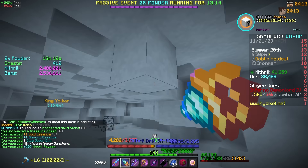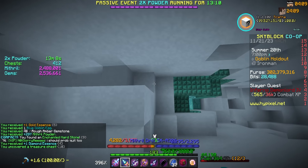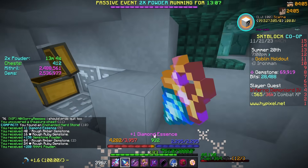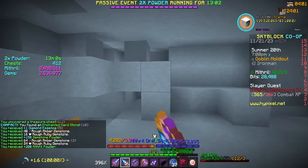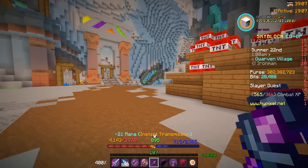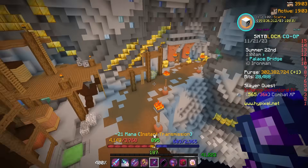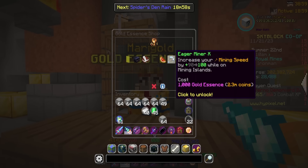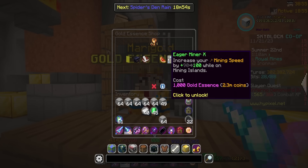Blue goblin egg! And a diamond goblin! Double powder just started, blue goblin egg — everything's just coming together. What a clip, this is beautiful. I want to run over to the gold essence shop in the Royal Mines super fast because I should now have enough essence for the upgrade.